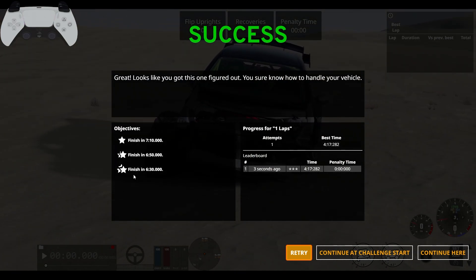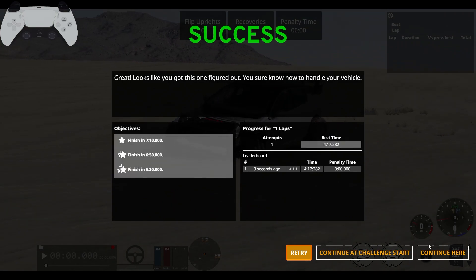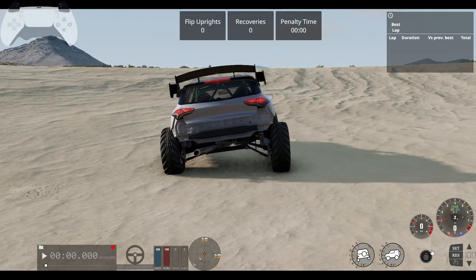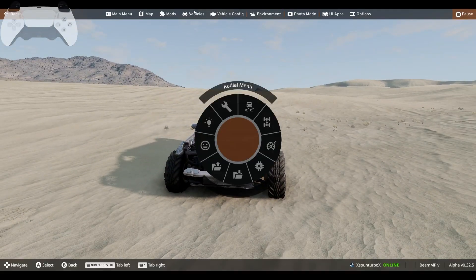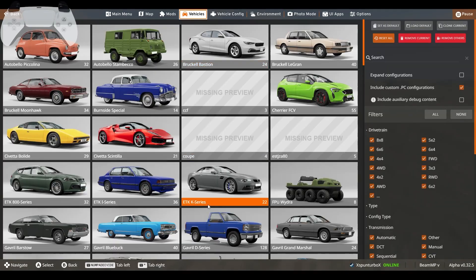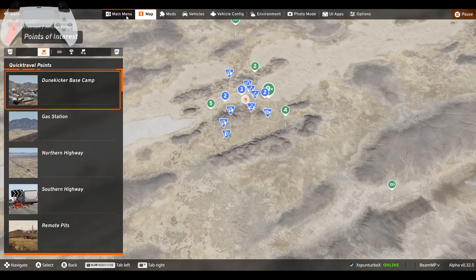For three stars you have to do six minutes and thirty seconds, and I got four seventeen. That's with a Stambucco time, but not bad. I love this car — it's crazy and so much fun to drive. It's in my configuration pack, which will be in the description as usual.